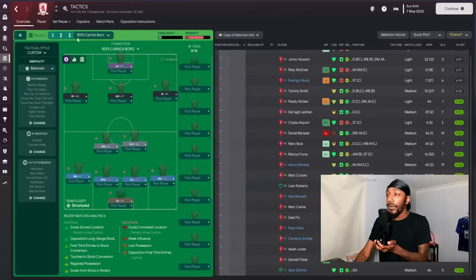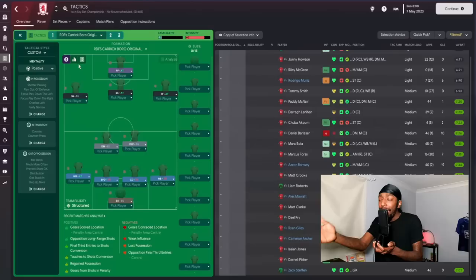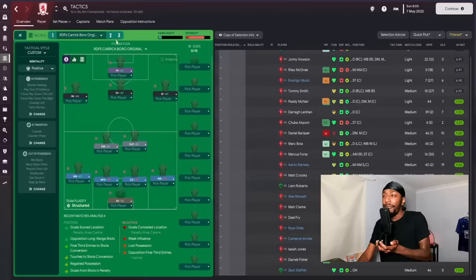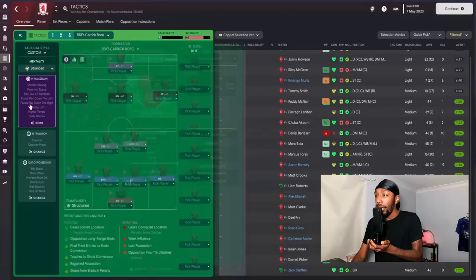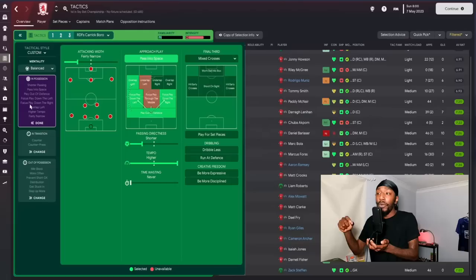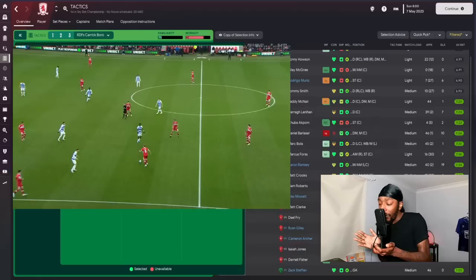There are three different versions of this tactic — I always give multiple tactics, but this is the final version: RDS Carrick Boro. Then there's the original, which I started with, since you always have to tweak during a season. The original lasted around 15 to 20 games before something needed changing. The mentality is balanced, attacking fairly narrow — an effective way to create those wider overloads is to play into central areas, then focus attacks on the flank, freeing up wider players on the outside.